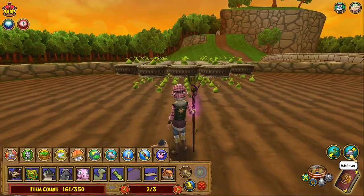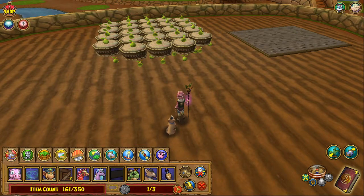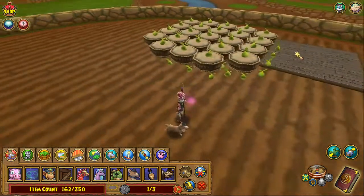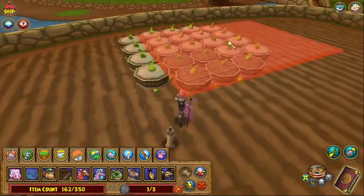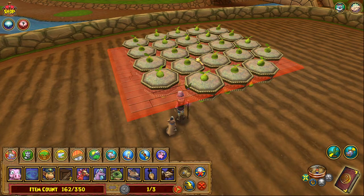Now we need to pull the pots away from the top tier. Set down our flat wood platform, spin it, and get it centered. What I'm going to do on purpose is mess this up, to show you what the purple rug is used for.